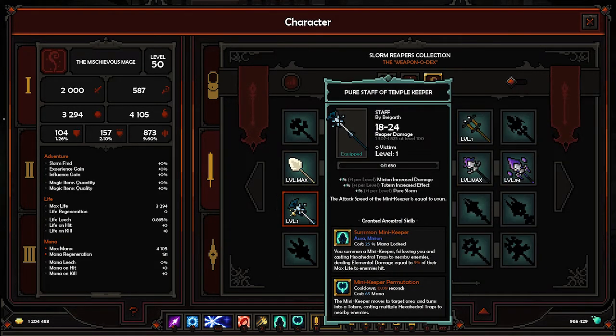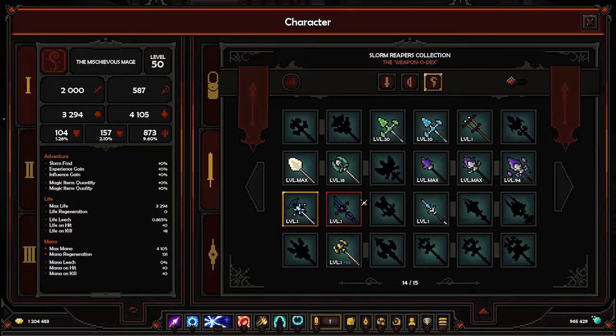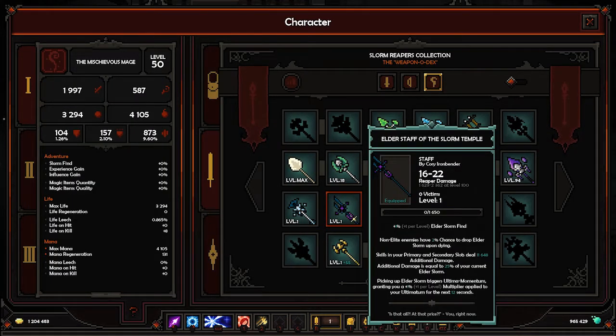This one at position 5 is the one from the temple keeper — we tested this one out already. It's the minion totems staff and the bug it had was fixed. Nice to see the developers working quickly. The next one is the new staff from the Slorm temple.